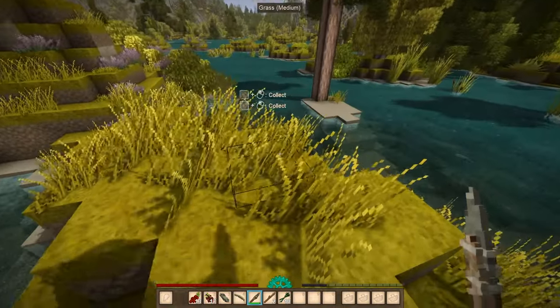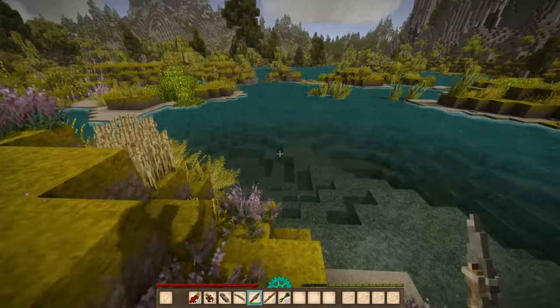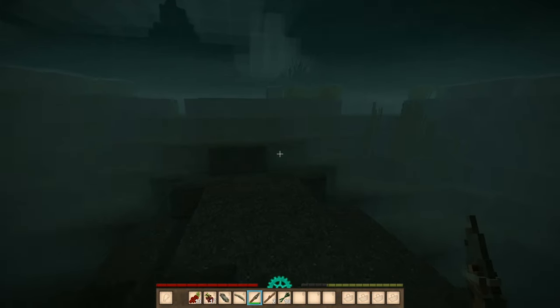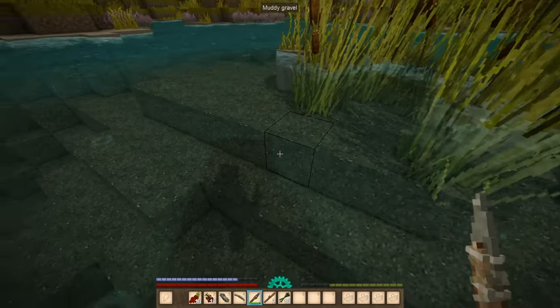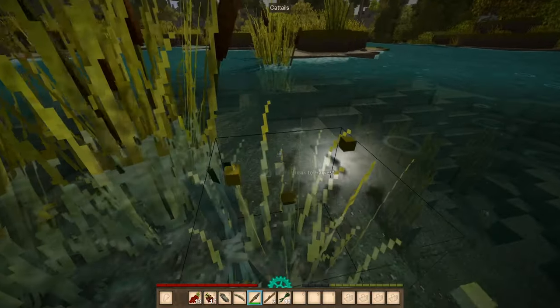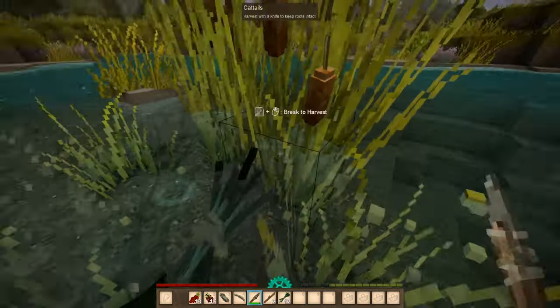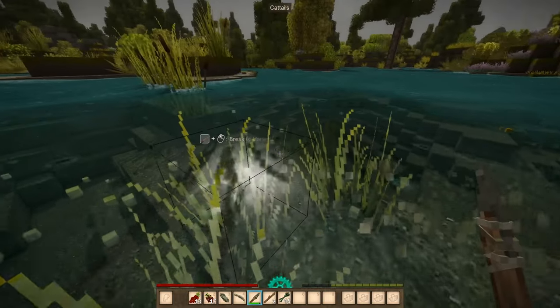Let's get this out of the way first. Oh look at that — I have an air bar! Like, you go swimming and an air bar appears. If it runs out, you start taking damage — that's usually how it works.